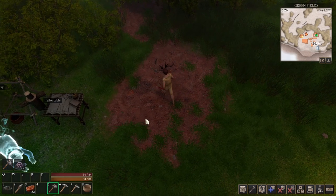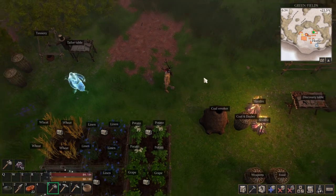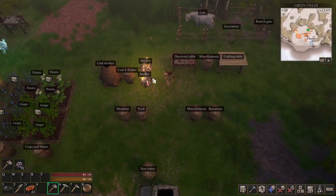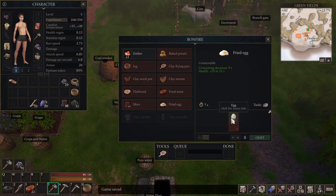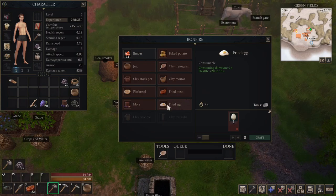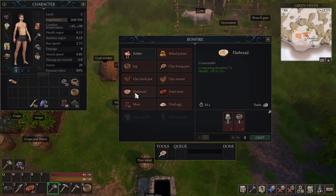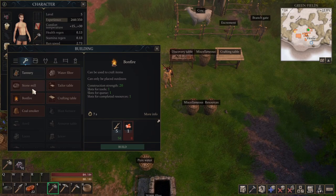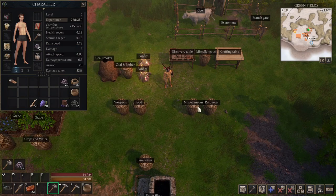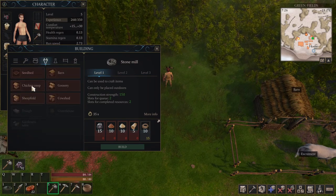This is how the sleeping bag works — I can also respawn with it. Now the first thing: I got the traps because we're gonna trap a chicken. One of the reasons I want to catch the chicken is we can have decent fried eggs, and fried eggs give us plus one and a half health. Meat you have to kill animals for, which only gives you 15 health. There's flatbread too which also gives plus 20 health, but that needs a stone mill to make wheat.